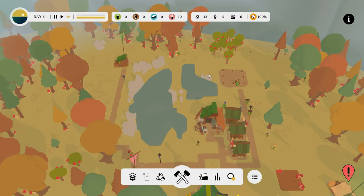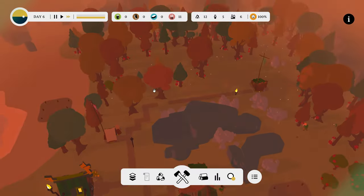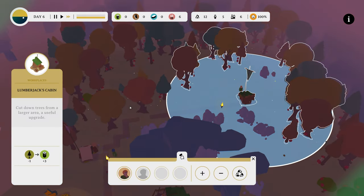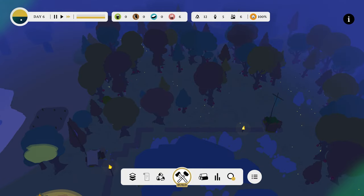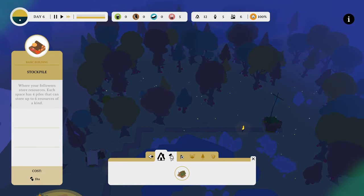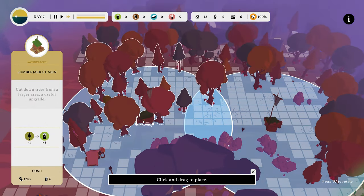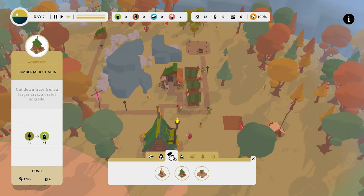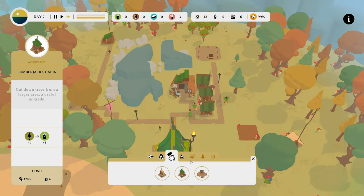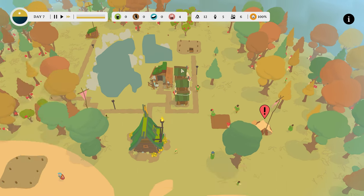I wish I could mine this thingy here. Can I prioritize? The tree's not even close enough. Stupid. Well let's build another lumberjack house. Let's put it here. They've got a house. They've got a house.